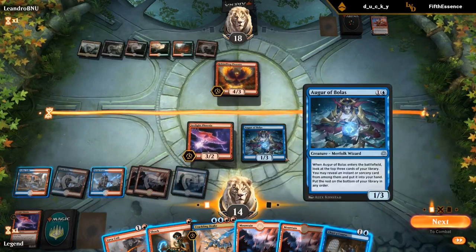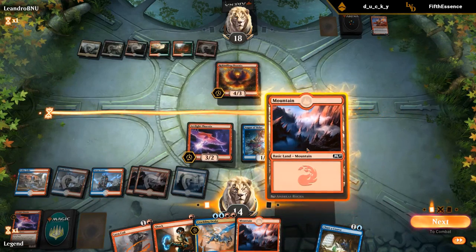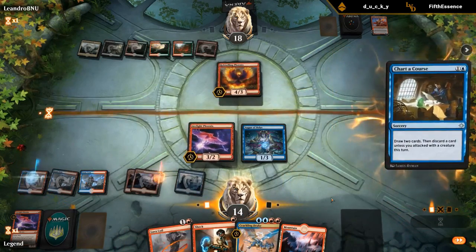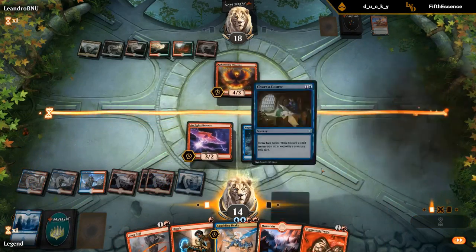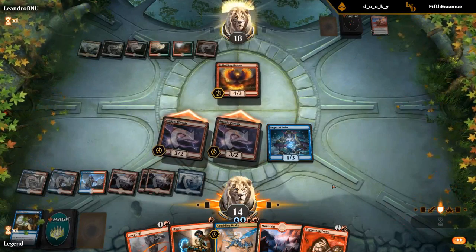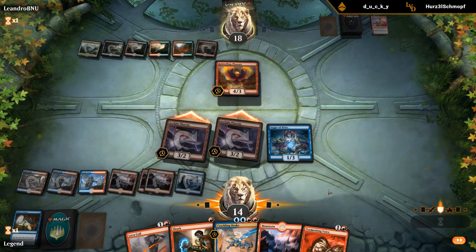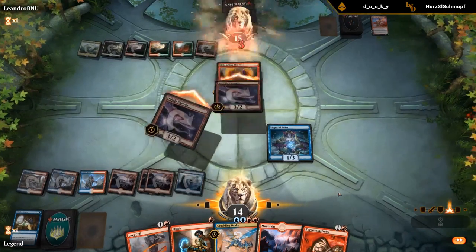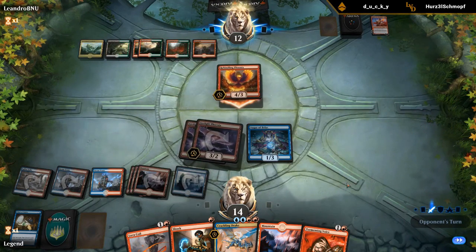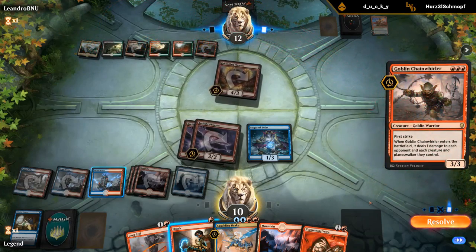We could Lava Coil from hand or Chart a Course again. If they block with Phoenix we can just Shock the token anyway — so it could be better to Chart a Course and get a chance at finding another Phoenix. No Phoenix — that's fine. Get back Phoenix and attack. I'm not too worried about getting burnt out; even if they take it and attack us back for four we're still relatively safe. Now we can keep Lava Coil for next turn. Opponent takes it — say go, and they're getting into burn range.